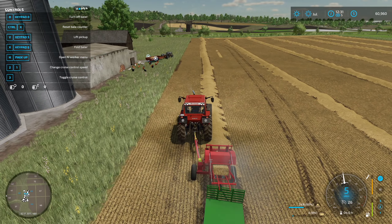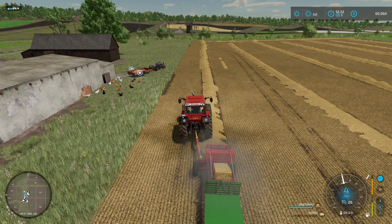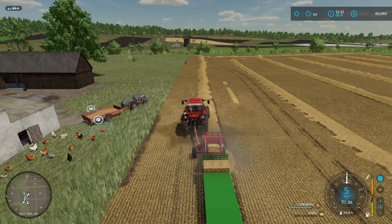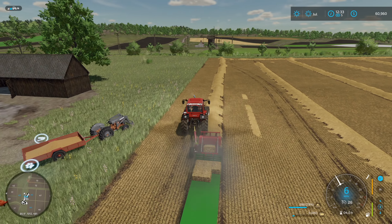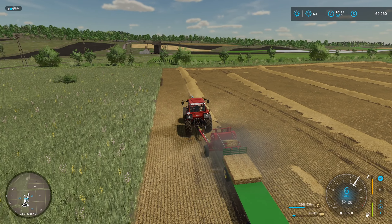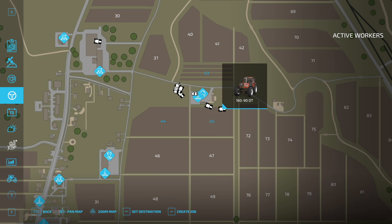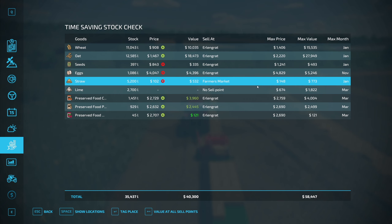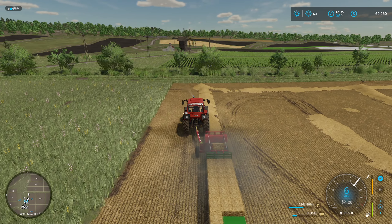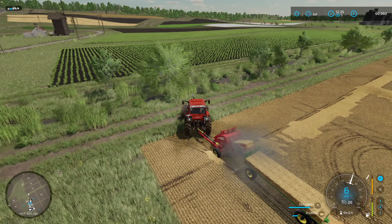Trying to stay somewhat in the center here. These rows actually might be kind of big. I wish this header was a little bit wider. But I think even if we would have gone with the small baler, this still wouldn't have been wide enough either. We'll just get what we can, and we'll probably just cultivate up the rest. Trying to figure out where these are going to sell — straw, Armor's Market, in January. So yeah, we're going to have to find a spot for these bales to offload, off to the side somewhere.